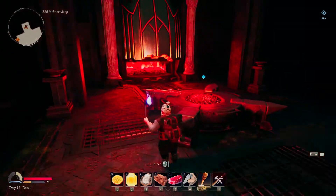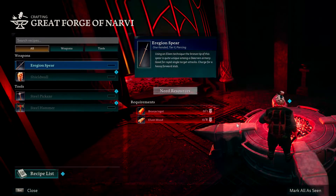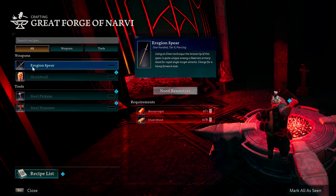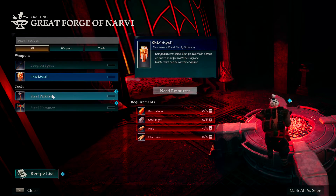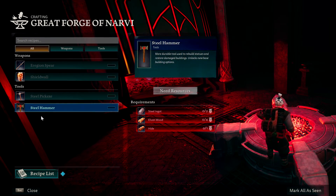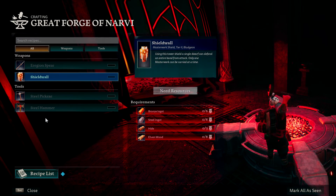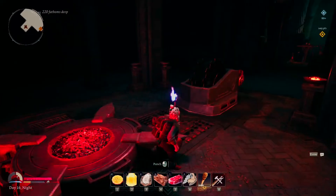We got another black diamond — amazing! You have a chance these guys might just drop you a black diamond. Here's the forge, newly constructed. You can see we have all these new recipes: the Region Spear, the Shield Wall, the Steel Pickaxe, and the Steel Hammer — which you will need to repair the statues in the Elven Quarter. So if you don't have a steel hammer yet, this is where you're going to make it.